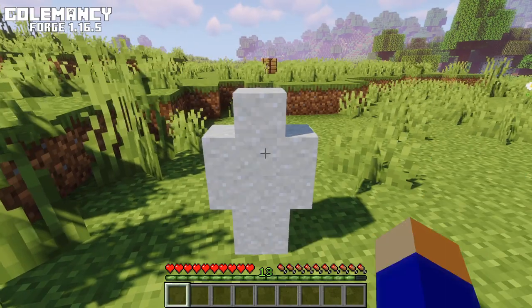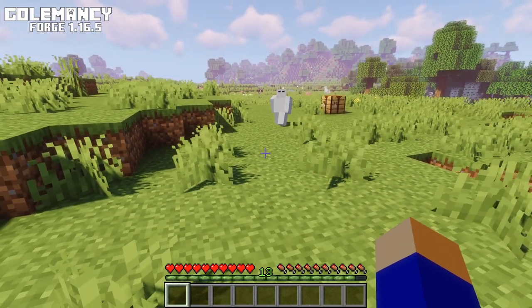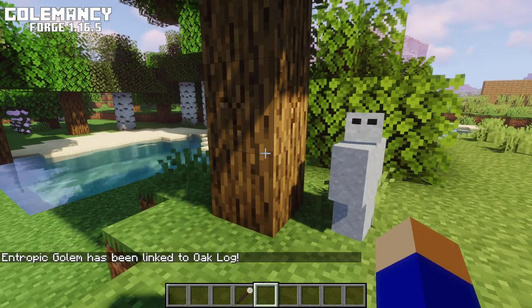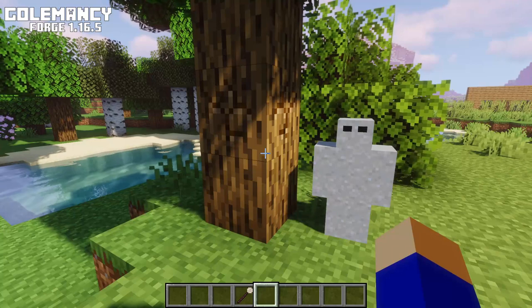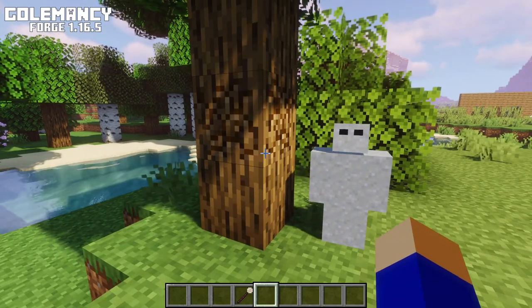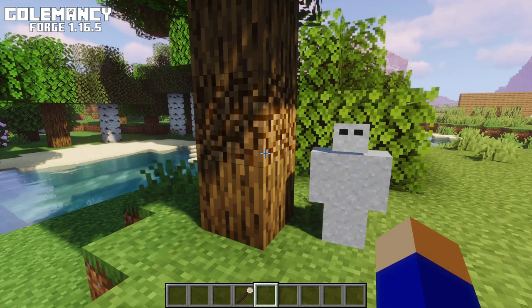Curious Souls come from slimes. These souls will make Gollums just follow you around — nothing more than that. And Tropic Souls come from creepers and also from silverfish. These will make Gollums break the blocks that you link to them. They cannot break every single block; for some blocks they need a higher strength, but we'll go into that in a minute.